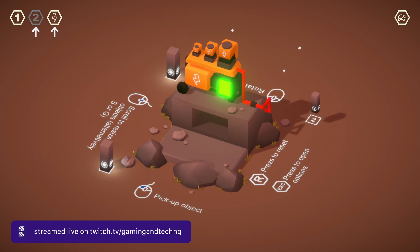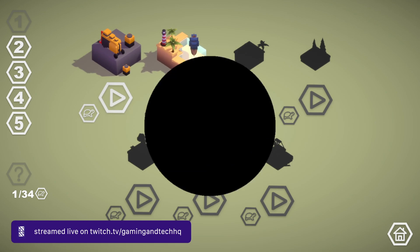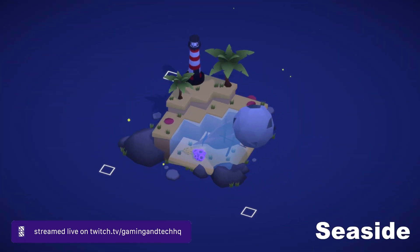Let me just finish off this level again, because then our turtle icon should fill up as well. It goes white. We've got a level called Seaside here.